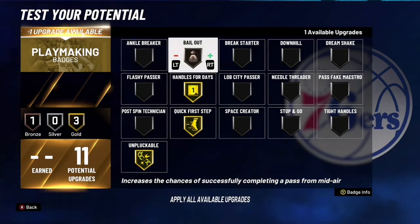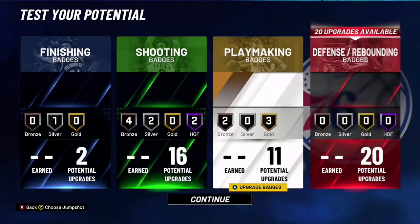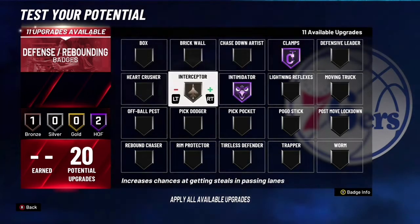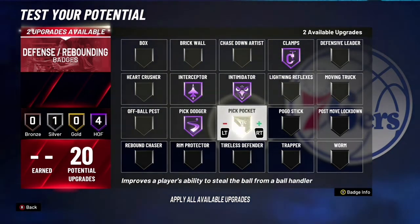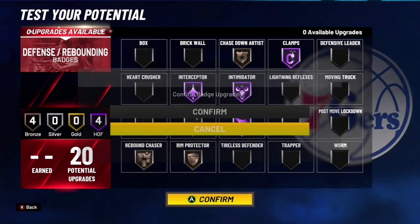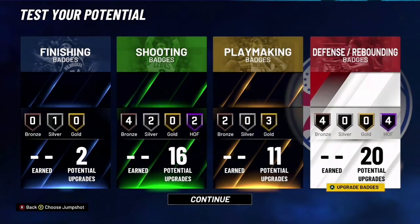For defense you can go Clamps obviously, then Intimidator, then Interceptor, Pick Pocket, Clamp Dodger and Pick Pocket — or you can even do this right here. Yeah, that's gonna be the build video. Come subscribe if you want to, and I'm out, peace.